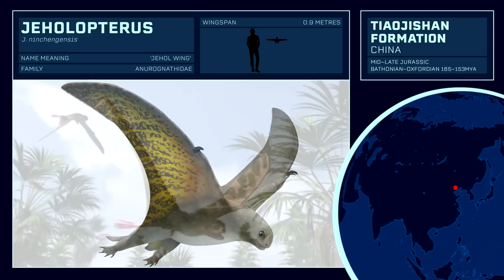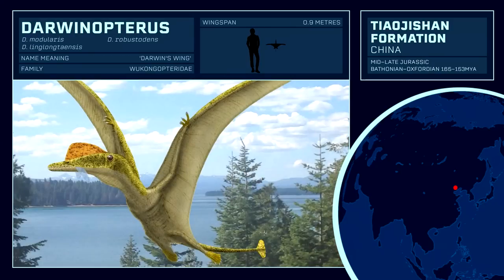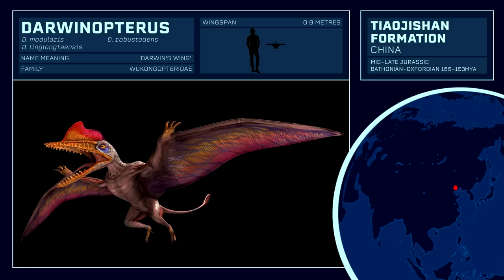Armed with peg-like teeth useful for snapping at insects, these smaller pterosaurs have been discovered with fur-like fibres on their skin and resemble earless bats. A more typical pterosaur would be Darwinopterus; however, this specimen is special because it shows a transitional example from the evolution of the primitive earlier Rhamphorhynchoids to the more advanced later Pterodactyloids. Darwinopterus displays features common to both, with a veined tail but also a long-crested skull. Darwinopterus also appears in Jurassic World the Game and Jurassic World Alive.